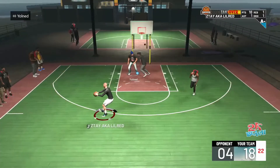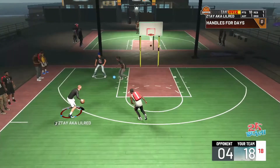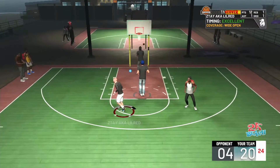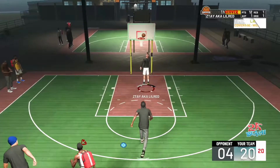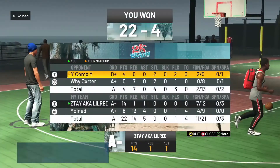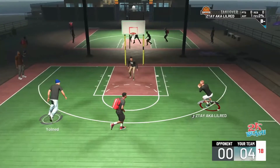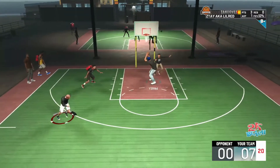A lot of you guys aren't greening shots and they're not going in at all, but with the shot meter off and pulling up mid-range, I feel like it gives you an even bigger boost. Mid-range shots give you a bigger boost. I do have a high mid-range rating but I also have a high three-point rating — they're exactly the same — yet I hit a contested mid-range right here. It's just inconsistent.